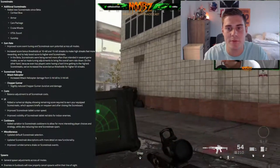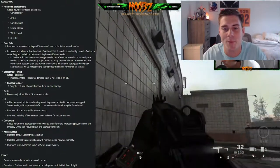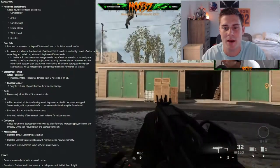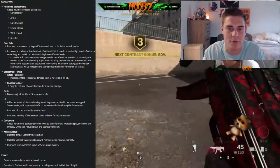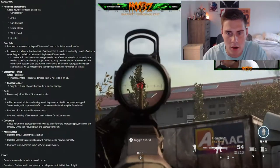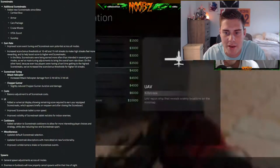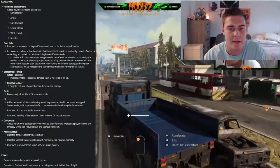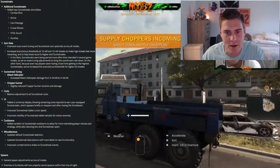Increased attack helicopter damage from a five-hit kill to a three-hit kill — that thing was already pretty lethal, so that's a little scary. Chopper gunner duration and damage were slightly reduced; the duration was a little long, but I don't think the damage needed to be touched. They also made cost balance adjustments to all scorestreaks, though it doesn't say if they went up or down. They added variations to scorestreak cooldowns for more interesting player choices and strategy, and are reducing low-end scorestreak spam — I'm happy about that last part.